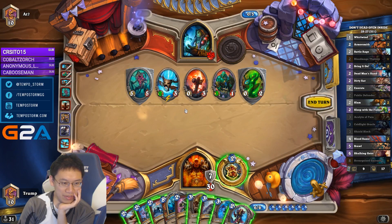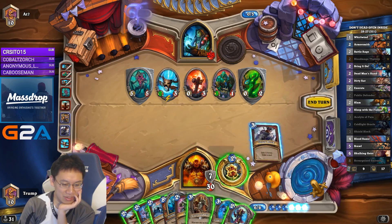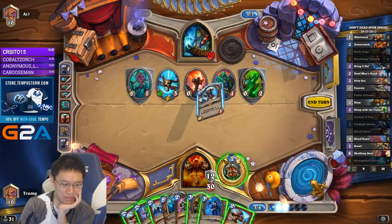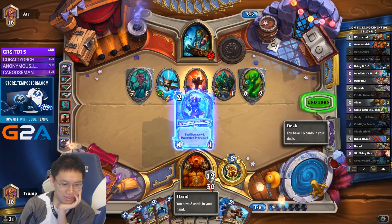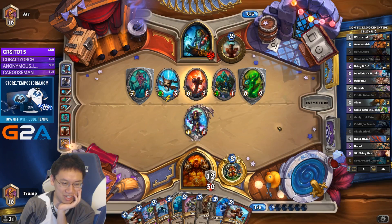Bloodlust will deal 5, 7, 10, 25 damage to me. I'd rather that not happen, but not much I can do about it with this hand. Just cycling for the deal 1 damage to all card — Whirlwind or Bloodraiser, or Brawl. Casual amount of damage — it's fine.